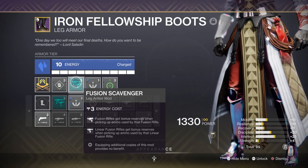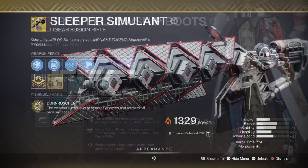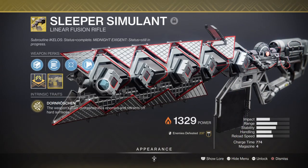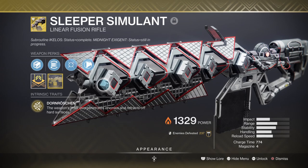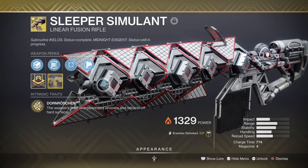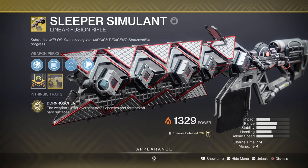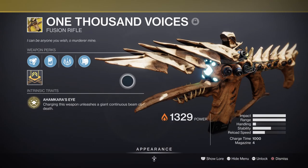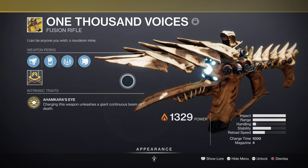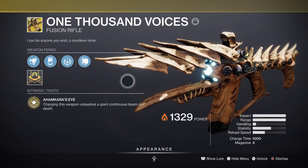Having those ammo mods as backup is helpful when you burn through your special quickly but still have heavy available — this can and will come in clutch. For heavy, I'm running either the Sleeper Simulant or the Thousand Voices depending on the boss I'm facing. Sleeper is great against bosses with easy-to-hit crit spots and, combined with Transversive Steps, means more DPS without as much reloading. Thousand Voices is suited against bosses with difficult crits when you just want to melt them. Either one suits the build, and you can still make use of your Well's duration before swapping.